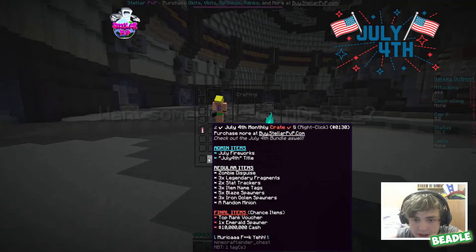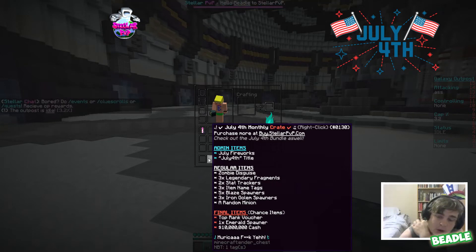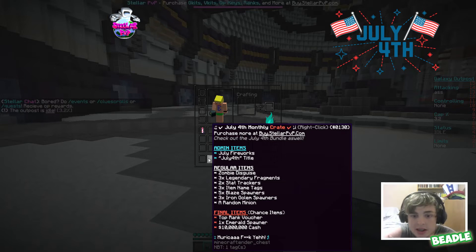There's a color issue — the monthly title is supposed to be blue but it's not. Here is the July 4th monthly crate. It has July fireworks as an admin item, so you can play some pew pew pew.